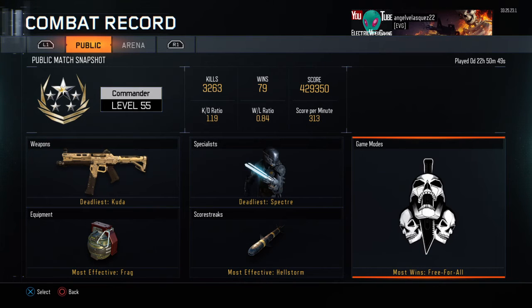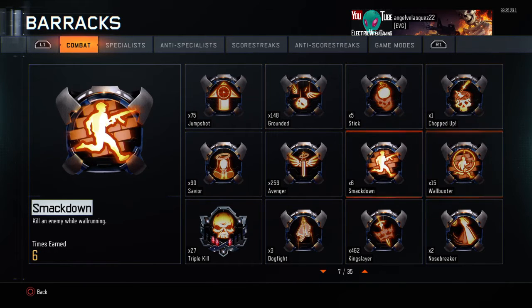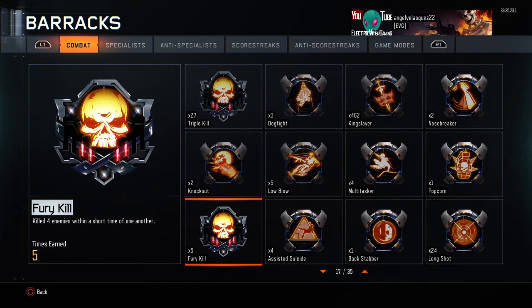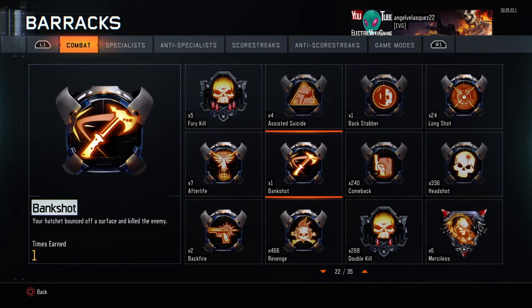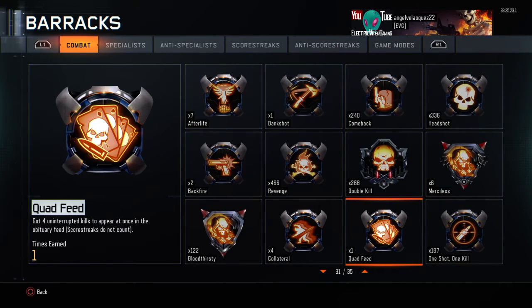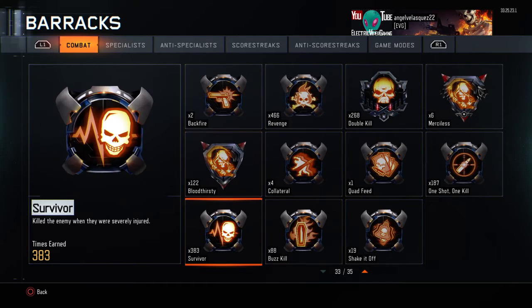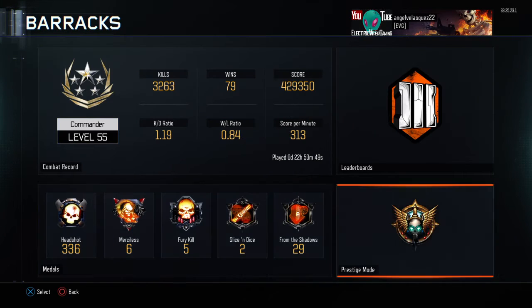I haven't played Arena — if you guys want me to play Arena, ask me. For medals: 27 triple kills, 5 fury kills, 336 headshots. I got one bank shot just because I threw it randomly, which was crazy. 268 double kills, 6 merciless, 1 quad feed — that's crazy because it was four collaterals with one bullet. 122 bloodthirsties.